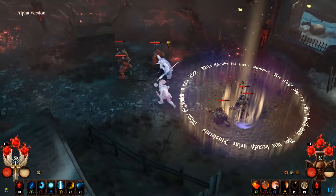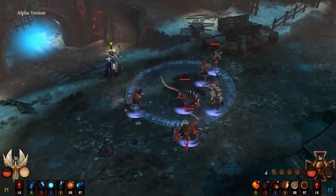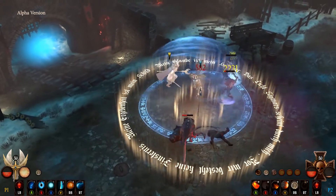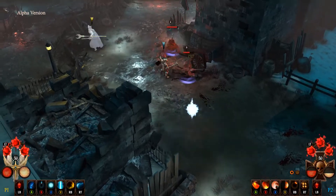Warhammer Chaosbane is great in co-op, and Elantir can play a vital role in the team. Elantir can freeze time to give his allies, or himself, the chance to unleash their fury on entire waves of Chaos Demons.